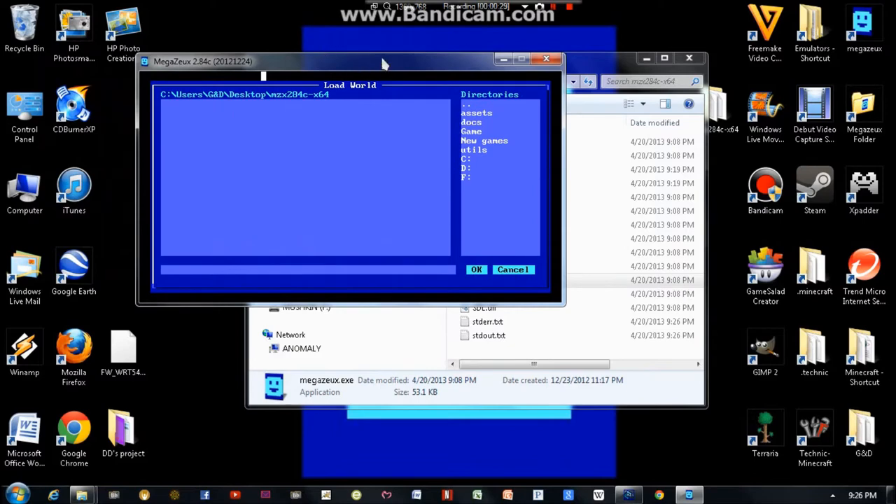It starts out windowed. I will show you later how to go into the config file and change the settings so you can get a more optimized screen. But for right now, if you want to go into full screen mode, you can hit Control-Alt-Enter.